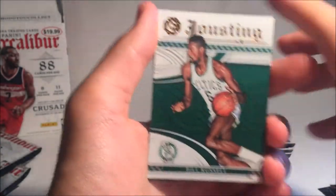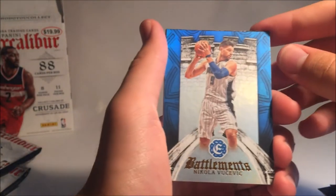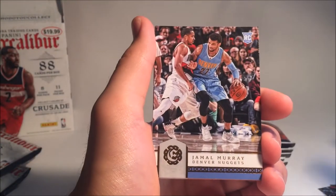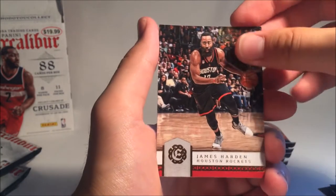Moving on. We got a Justins Bill Russell. Battlements Nikola Vucevic. Jamal Murray. Tim Hardaway Jr. And James Harden.